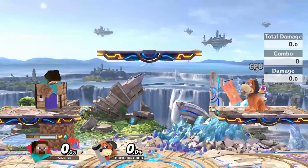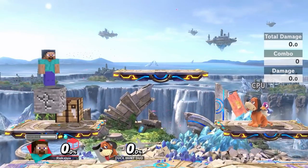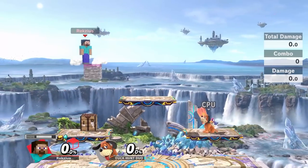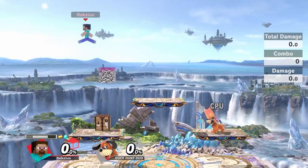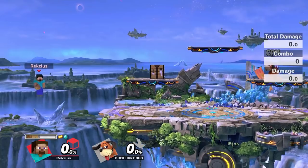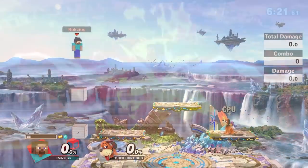Neutral B also doubles as the block-placing button, and will place a block below Steve if you're in the air. There's obviously no hitbox here. The blocks disappear after a while or can be destroyed by attacking them. Blocks made of higher-value resources last longer. There are also a few restrictions on where you can place them, and closer to the edges of the map the blocks dissipate faster to prevent camping. Aside from that, the sky's the limit — quite literally.